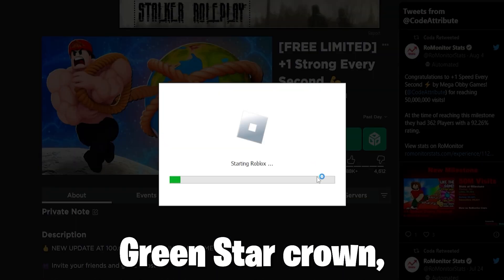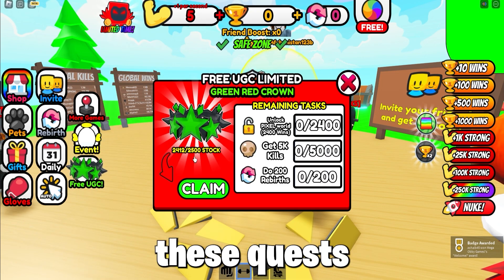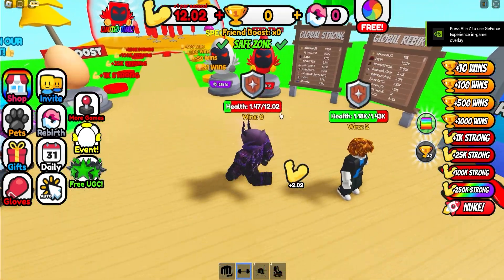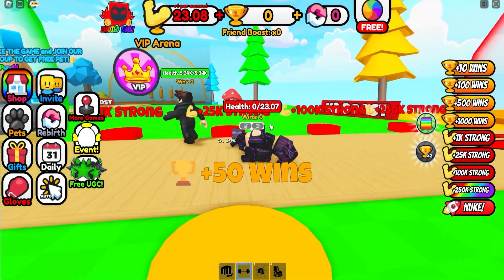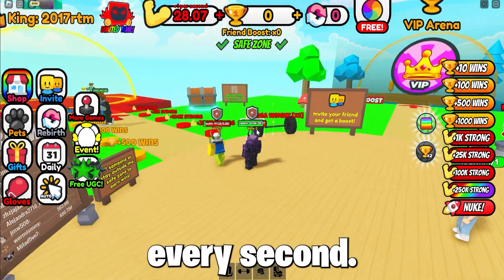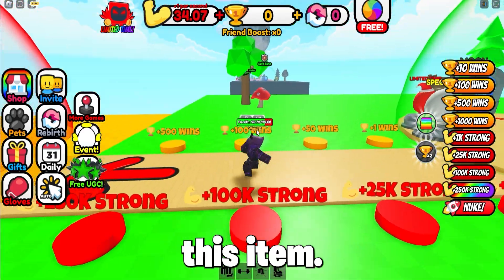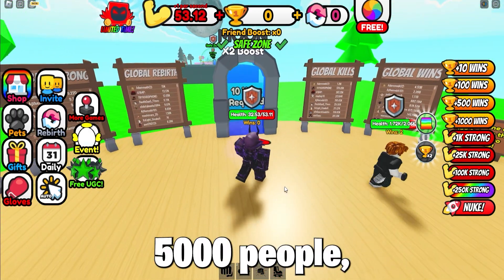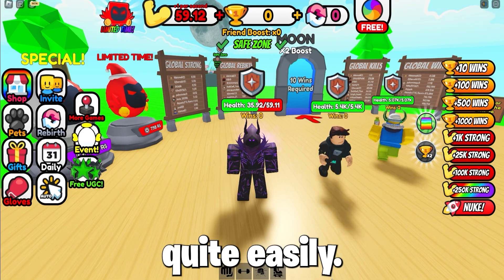To get the free item Green Star Crown, join the game Plus One Strong Every Second, and you must complete these quests, which are not hard — just play the game normally. You get stronger every second, so just train, get some wins, and get to the next world fast, as there is limited stock for this item. You must also kill 5,000 people, which you can do on the way, and rebirth 100 times, which should not be hard as you can rebirth quite easily.